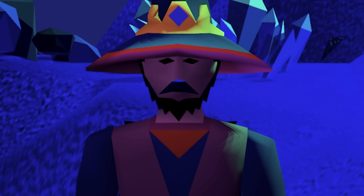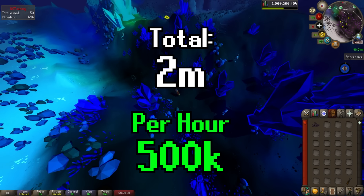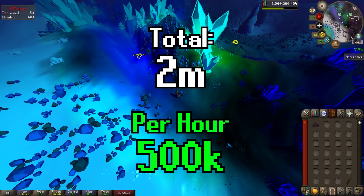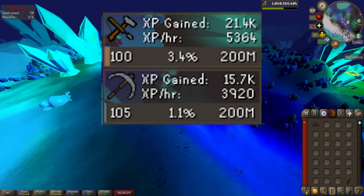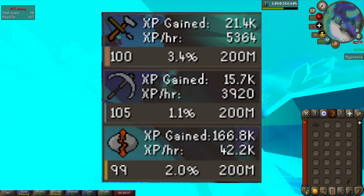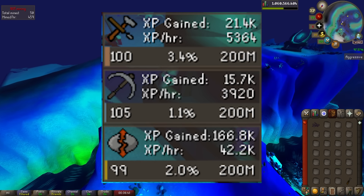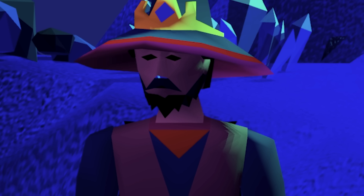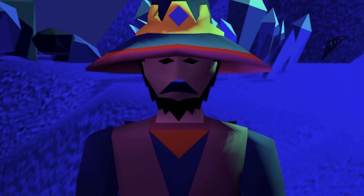Soul Runes results were very similar. GP-wise I made 2 million for the four hours, which comes out to exactly 500k per hour. This will go down slightly with Graceful, but again 400 to 500k is a reasonable estimate for profit. Mining and crafting XP are about the same — I got 3.9k Mining and 5.3k Crafting XP per hour. Runecrafting-wise I was getting 42.2k per hour, which is very good. Switching to Soul Runes at 90 is just the obvious option — you save about 40 hours going for 99 by switching. There was a time when Blood Runes were done to 99 because they were more profitable, but the Tumeken's Shadow has made Soul Runes more profitable now, so it is a good idea to switch.